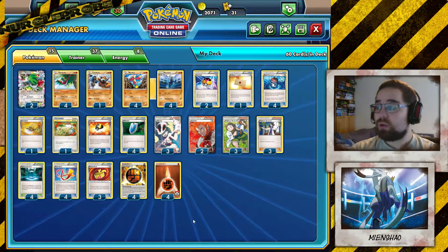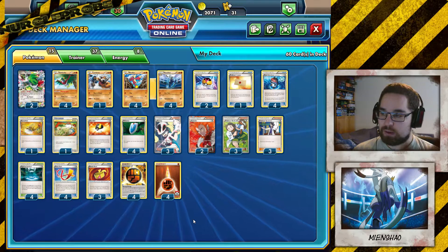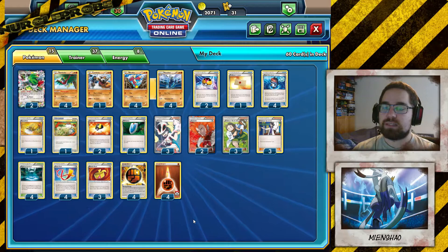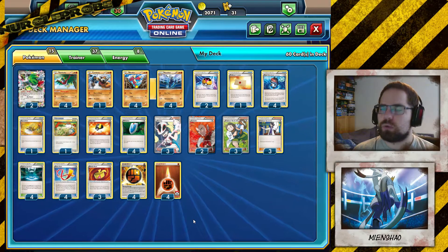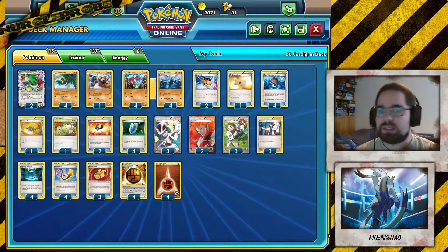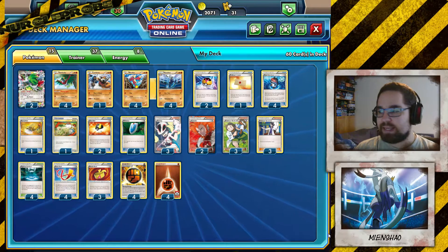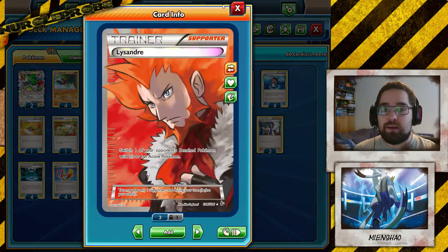That's really the whole deck. You're annoying, you do a lot of damage with your weak Pokemon, they can't knock you out, which means you're gonna end up in a prize lead. And even when they knock your Pokemon out, they're gonna get one prize most often, unless they Lysandre your Shaymins. We also play two Lysandre, of course, to do the same thing — which is awesome.